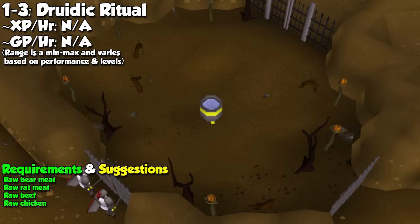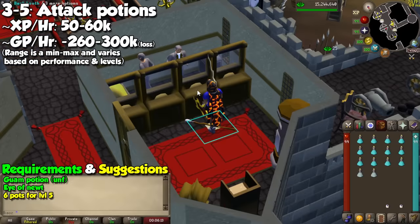The very first thing we need to do is the Druidic Ritual quest to unlock the entire skill, and it's also going to give us our first 3 levels. You'll need raw bear, rat, beef, and chicken pieces, so collect them on your way to Taverly. This is extremely quick and then you can go straight to the Grand Exchange for materials. Sorry Iron Man players. Okay, let's finally start making some potions.